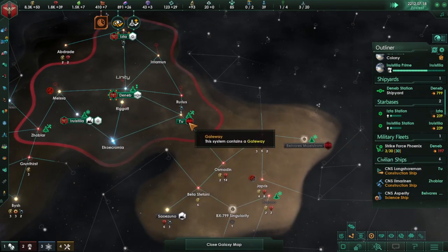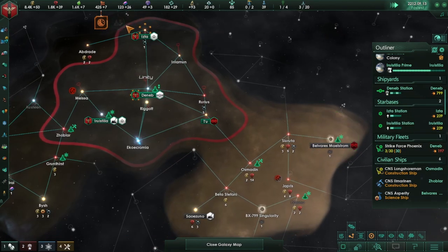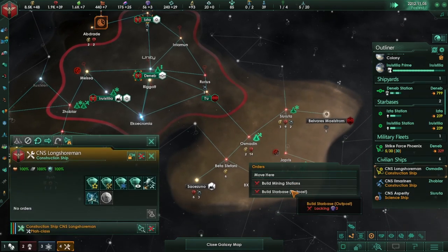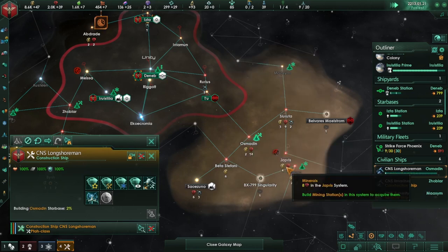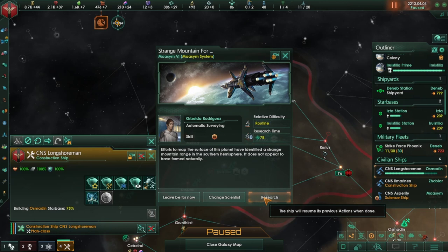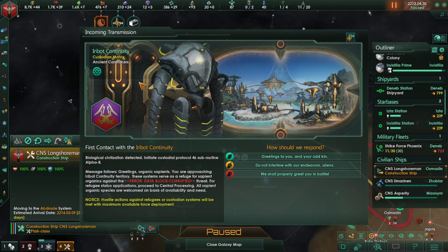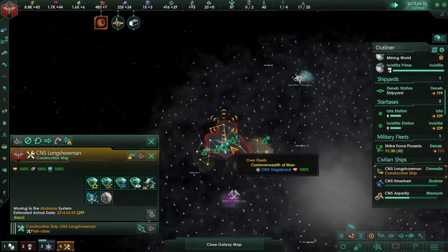That contains an L gate, which is different from a gateway. Let's go ahead and reinforce this fleet. We can almost build this system's star base — that'll be a nice system to have as well. Anomaly found — let's research that anomaly, then move you over there. Custodial matrix — they don't care anyway, so let's just say we'll properly greet you in battle.